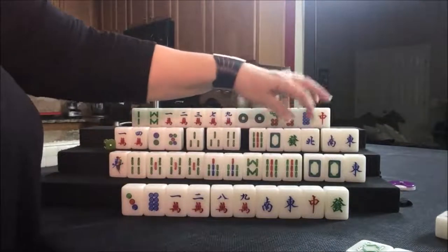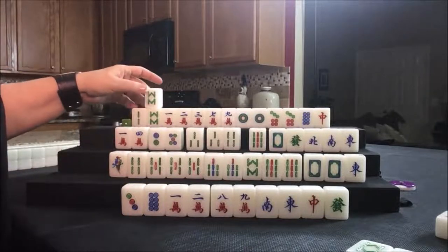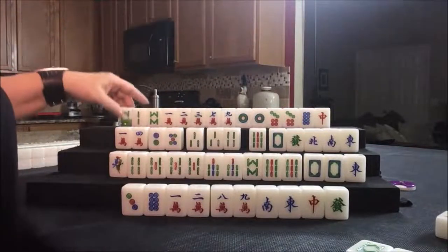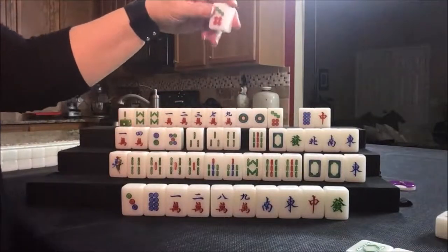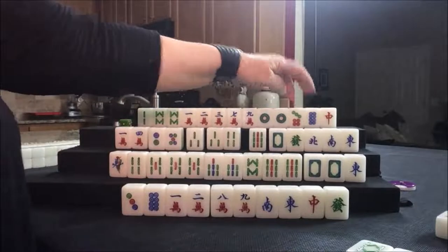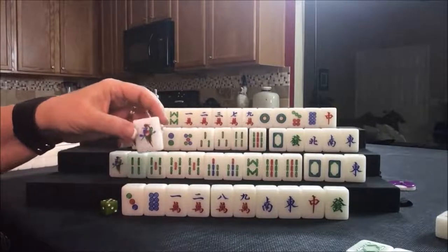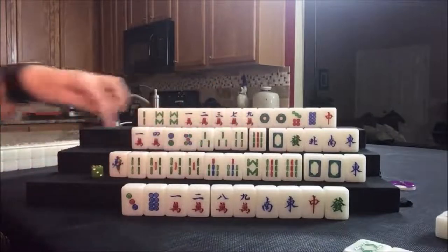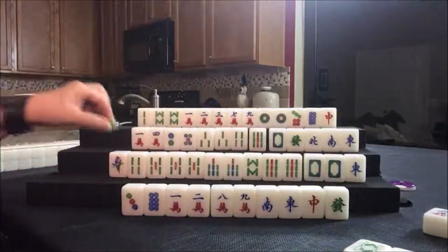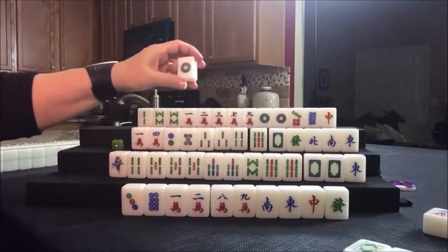Eight bam — not going to be helpful. There are two nine dots out already, so we may only have the opportunity for one nine. Let's discard the seven dot and draw. One bam — not a keeper. Five crack — nobody can take it. We draw one dot; we need 147, 258, 369. Let's discard the one dot.